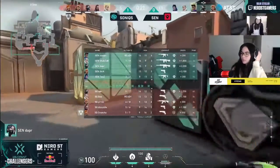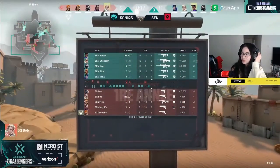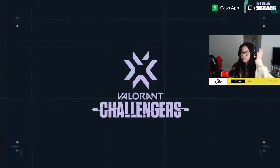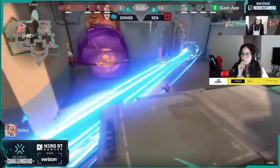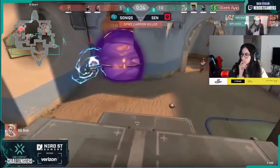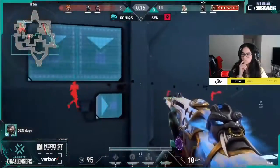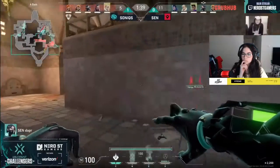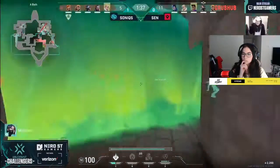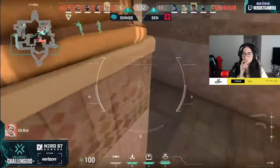Very powerful the way TenZ is using his Yoru right now. He's not having the same impact that maybe we expect from him on like Jett, but he's able to play so many rotations. Multiple times he used either fake footsteps to try and sell a push or try and sell a teleport, and then he uses the gate crash — element of surprise is essentially what it is. You don't know exactly how many players are on a site because of TenZ's Yoru — it causes so much uncertainty.